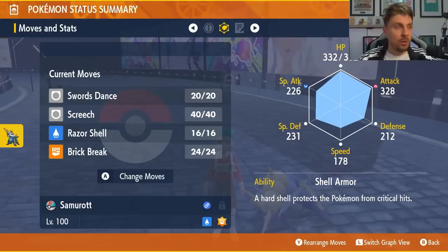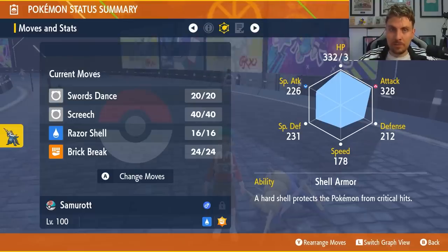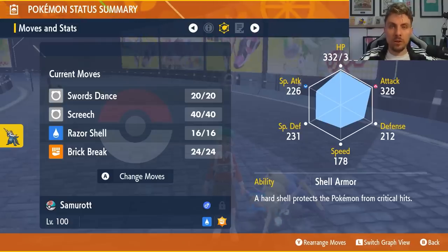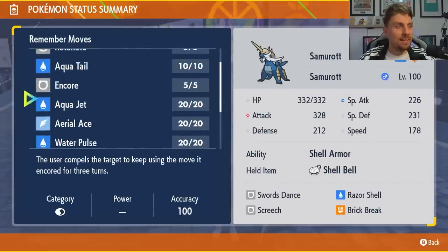Brick Break is a TM, so that is something you're going to have to teach to Samurott. If you wanted to go with Sacred Sword instead, that is another egg move so you're going to have to teach it similarly to how you've done Screech. The other moves — Swords Dance and Razor Shell — are learnable moves, so you can just come in, remember moves, and they will be in the list for you to teach to your Samurott.